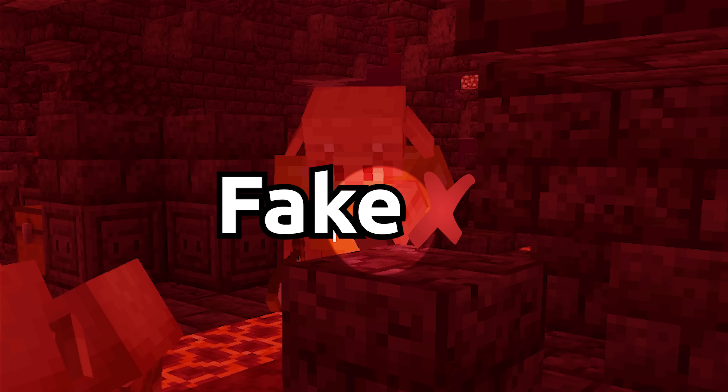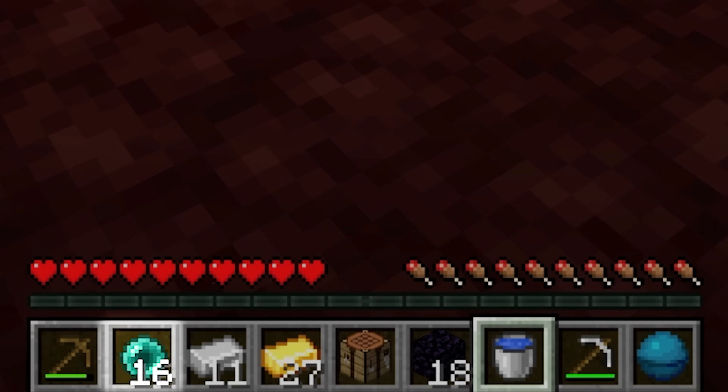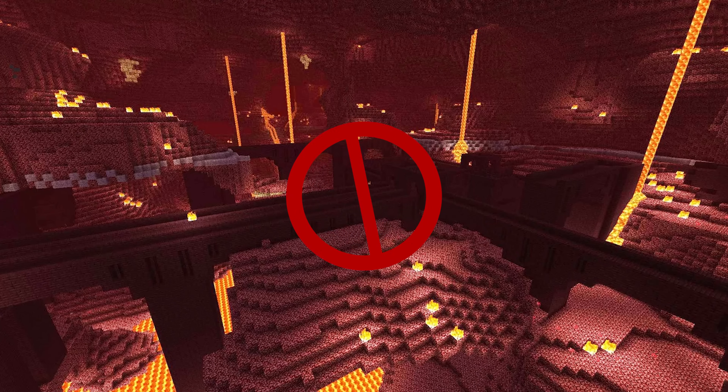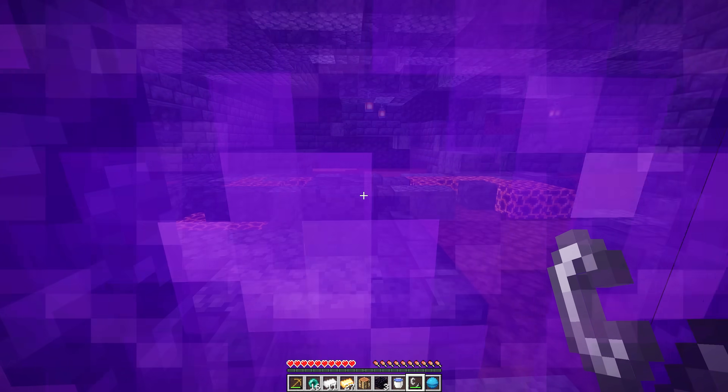How are they making trades without any gold in their hands? Honestly, I have no idea and I don't even want to question it. The runner gets lucky with his trades and collects 16 enderpearls out of thin air. A normal speedrunner would then make his way to a fortress to collect blaze rods, a crucial item in crafting eyes of ender.